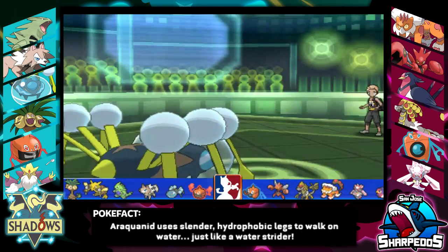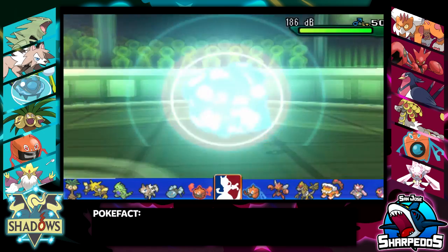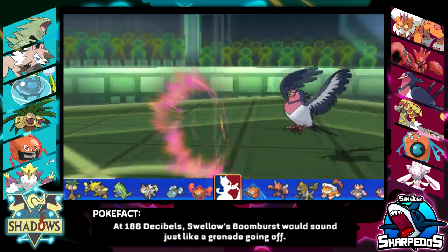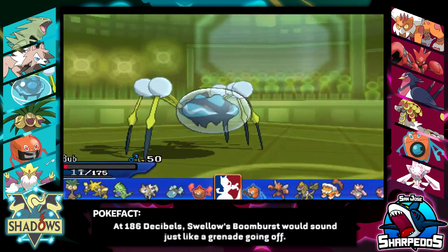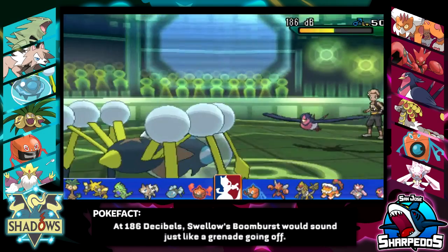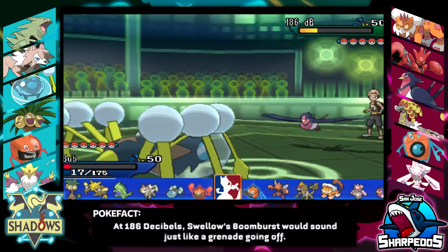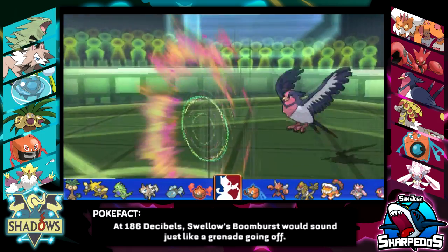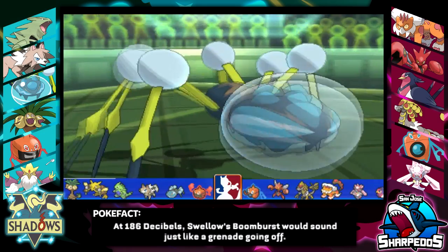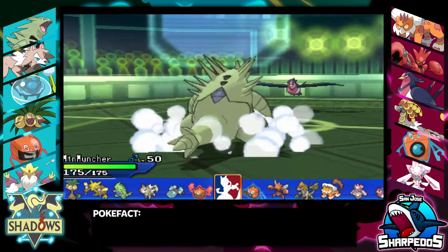Diancie is down, and he doesn't have Stealth Rocks, so either his Landorus or his Kommo-o have to be the Stealth Rocks setter at this point. He sends out his Swellow, and I really didn't want to give him any momentum with U-Turn, so I stayed in and went for Liquidation. But from the Boom Burst damage, I know he's not Choice Specs — so at this point I was thinking, is he some type of weird mix set, or is he Scarf? Specs would have finished off my Araquanid from that range.